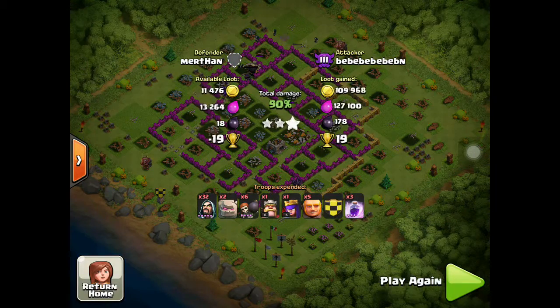My wizards pretty much destroyed this base, guys. Look at that loot — that is fair loot. 121k gold, 140k elixir, and 200 dark elixir. That's fair.